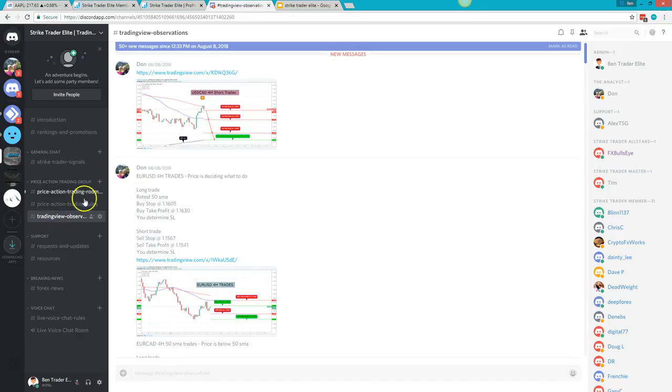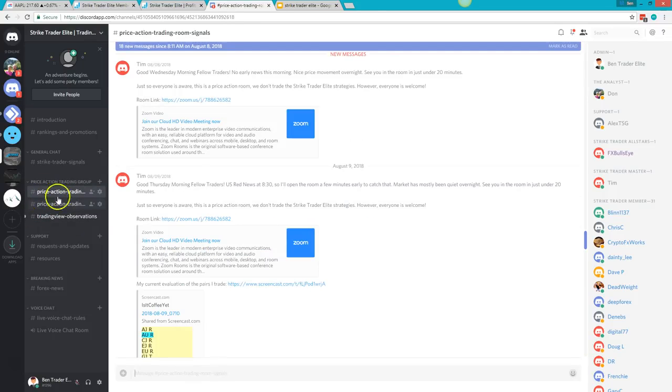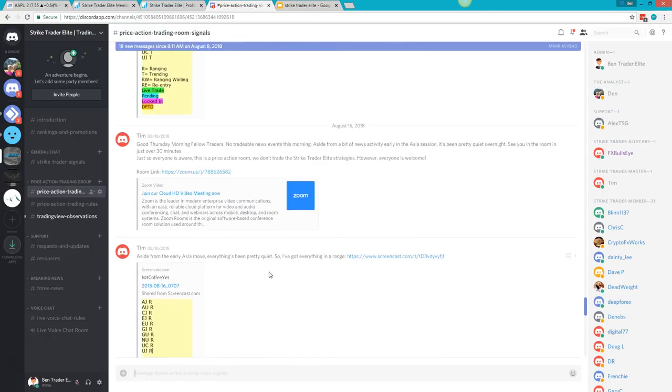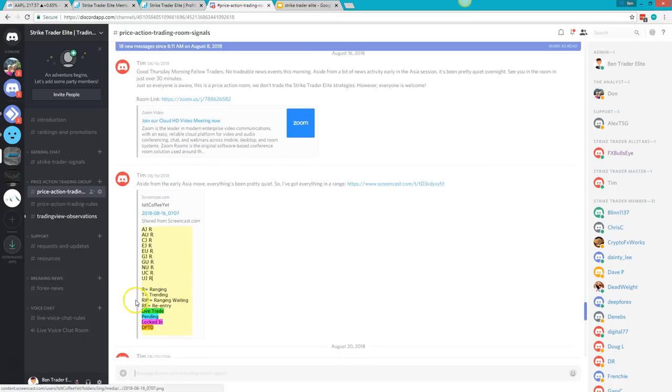We also have a place to ask for updates and requests, a section for TradingView observations, and some price action training. This training comes from our price action group — Tim trades price action and is very knowledgeable, so we threw this in as a free bonus for anyone who wants to learn different price action techniques.